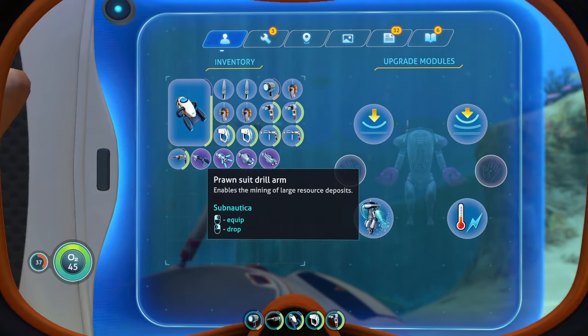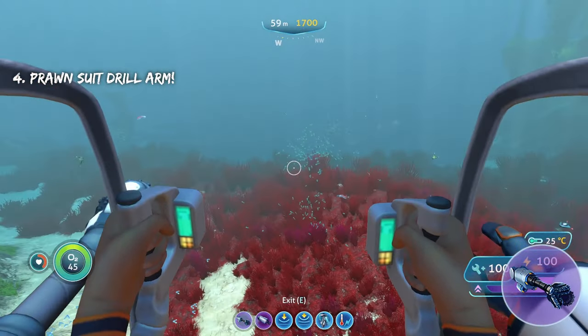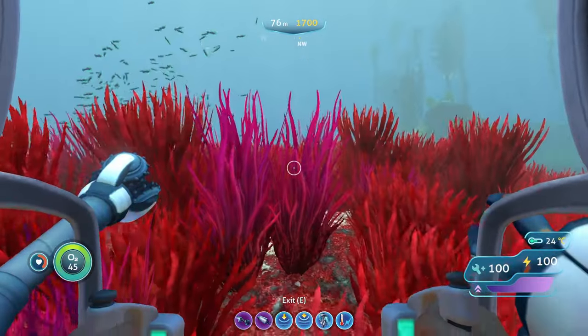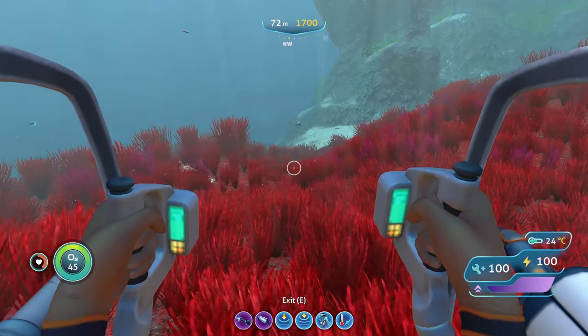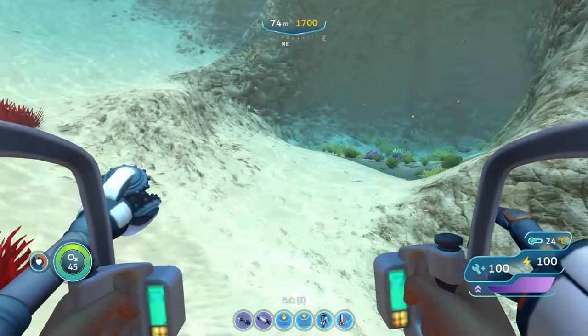Now we're going to look at the arms. The first arm is the Drill Arm, which is extremely useful for gathering resources. There are large resource deposits around the map that can only be picked up using the Prawn Suit Drill Arm. And if you don't want to use it for that, you can also use it to beat up creatures, because it does some pretty good damage. It's good for gathering resources and doubles as a weapon.